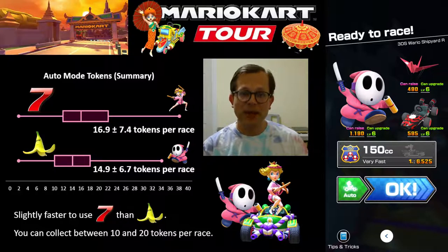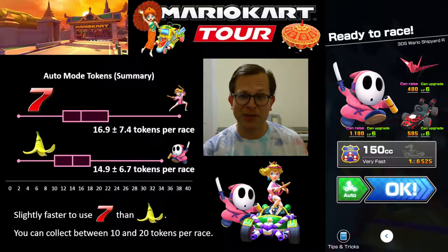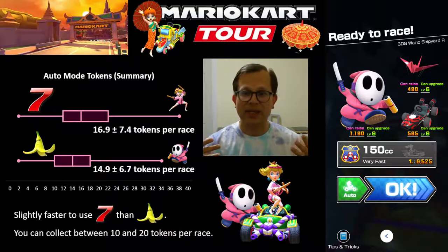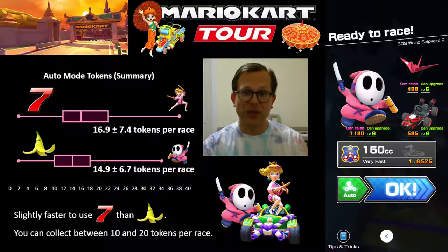I may do an experiment next time we collect from courses — maybe briefer than this one — just to see how many tokens you can expect with a coin box character in auto mode, to see if it's really easier with collecting items from making opponents crash than using coin box characters in auto mode from courses. I still think it's a lot easier to collect tokens from courses in normal gameplay, even though it's possible to clear the whole token shop pipe by making opponents crash.